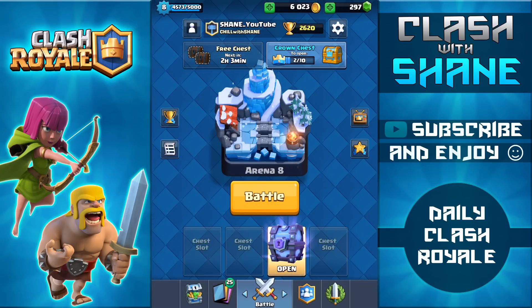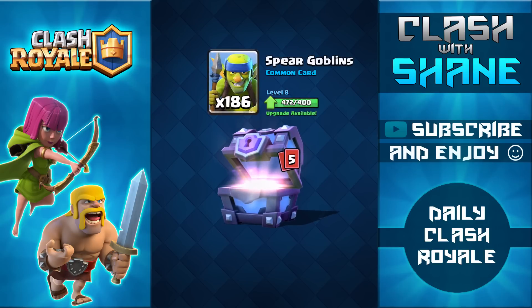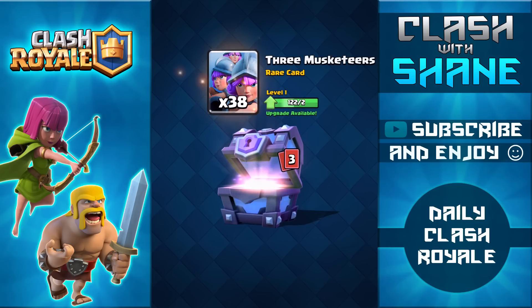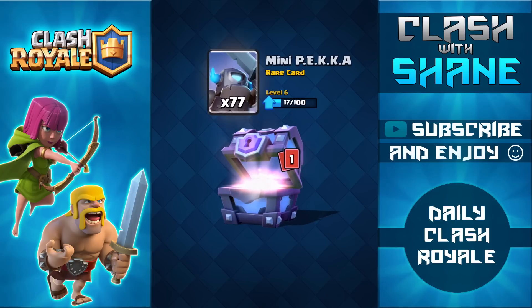We're going to switch to my other account which has the super magical chest. Here we are on my second account opening up this free super magical chest that a lot of you guys have been waiting quite a while for me to open. Getting some gems to start, 4,000 gold, getting the Guards finally on this account, spirit goblins, cannon — that's definitely nice to use in pretty much all of my decks, three musketeers — 38 of them, still level one on this account. Getting five witches — pretty happy with that, the witch is a fun card. 77 mini PEKKA. It's looking like we're not going to be getting a legendary out of this chest.